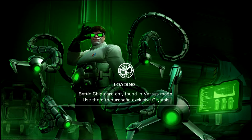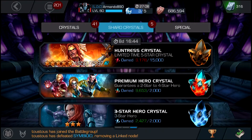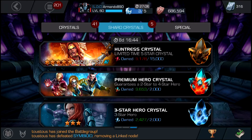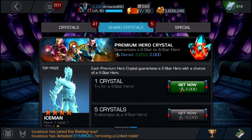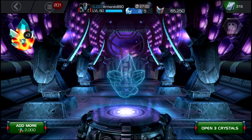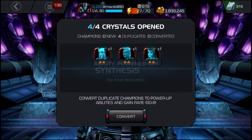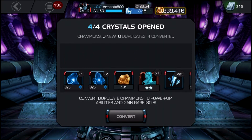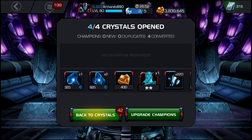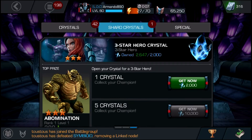Now let's go into the crystals. One of the final ways, should be the final way, is by awakening a 4-star champion. That is one of the common ways to get some 5-star shards. Of course I'm not going to get a 4-star right now, but yeah, that is one of the most common ways to get 5-star shards — is to awaken your 4-star champions.